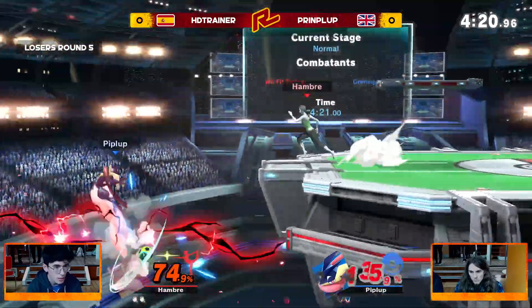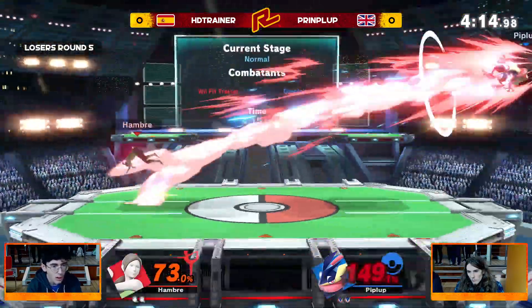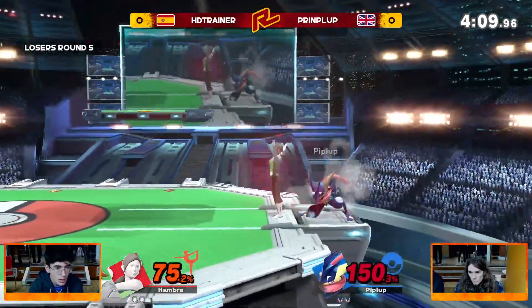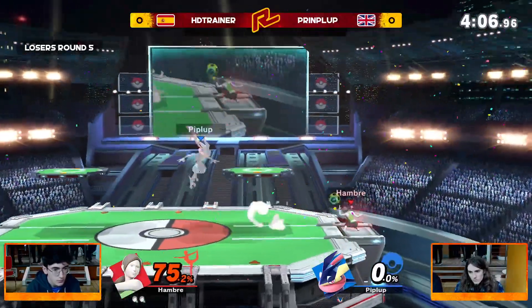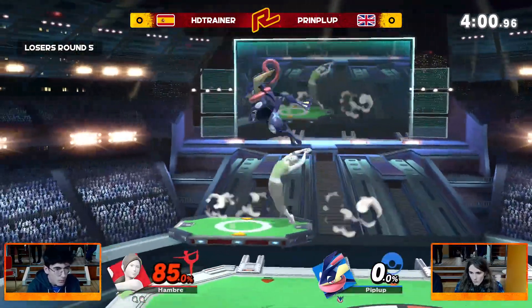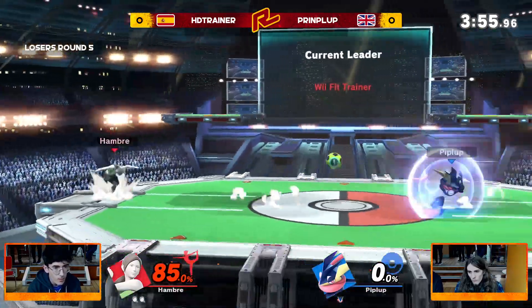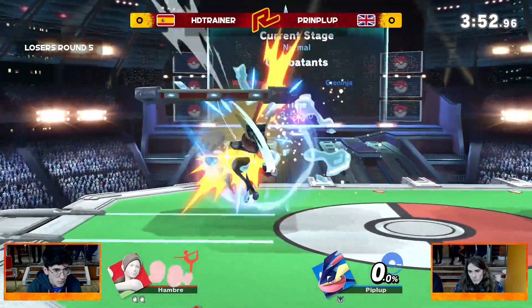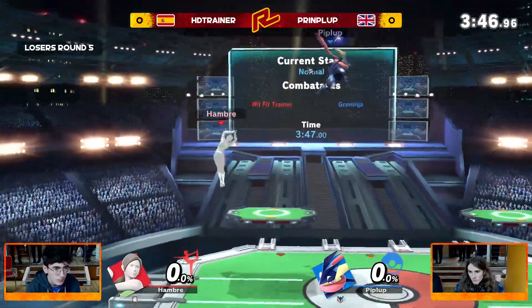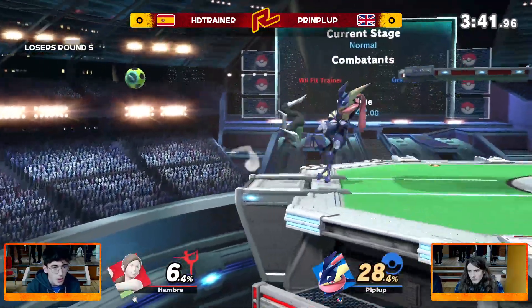Looks like HD Trainer has a slight lead, not going to take the stock yet but almost got another snipe. Love the header — bouncing off Print Club down low and then the forward tilt to send it high. That would have been marvelous. Print Club had the hydro pump to force HD Trainer to land, but Print Club whiffed the up smash ever so slightly, meaning HD Trainer could fire back with a forward smash of their own. Up two stocks to one. Perhaps a little bit of unfamiliarity with the matchup on Print Club's side.